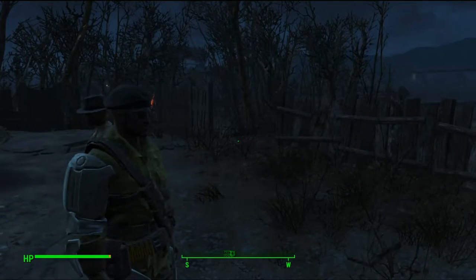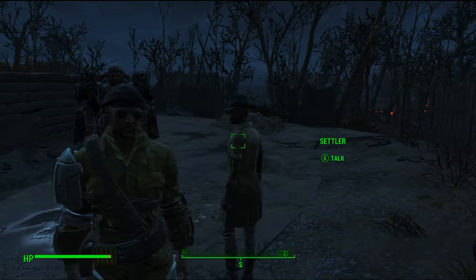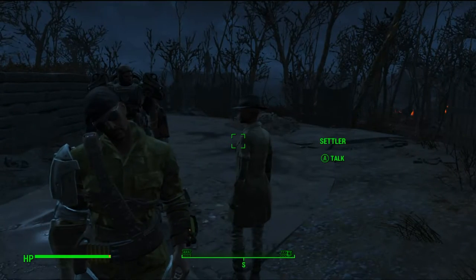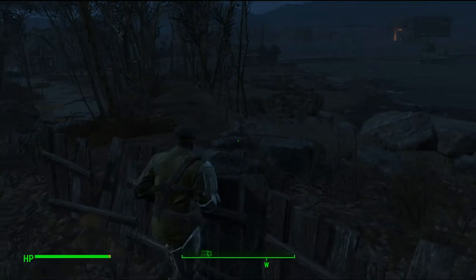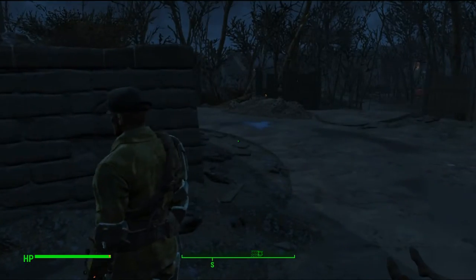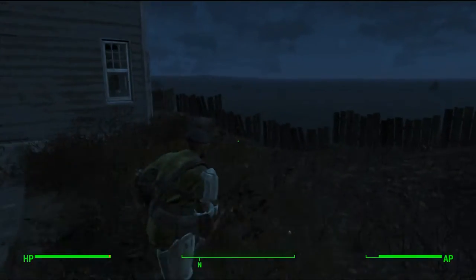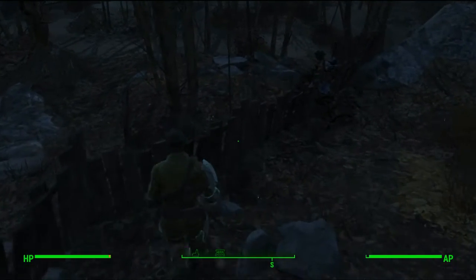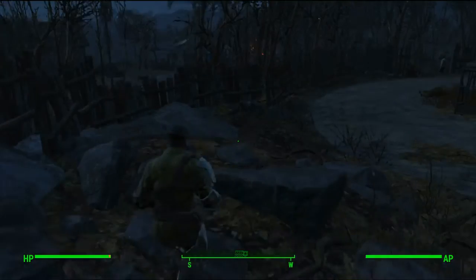There are a couple of things you're going to want to understand about settlement defense. Number one is that enemy NPCs can't jump. What that means is that low walls like this totally keep them out, so they'll be kept from getting inside and dealing with your settlers. I've set up a fence along the perimeter all the way around, and what happens is they're just going to run up to the fence and start shooting, which is fine because they can be dealt with.